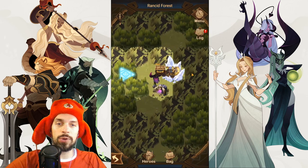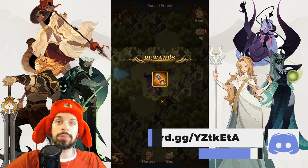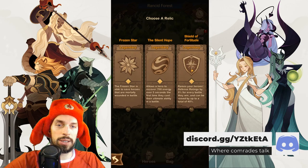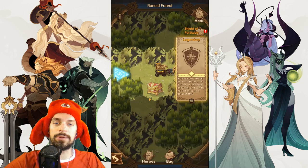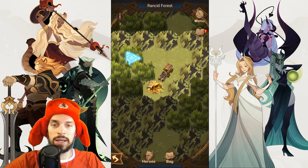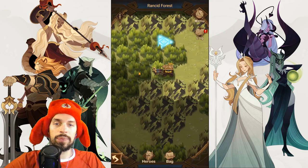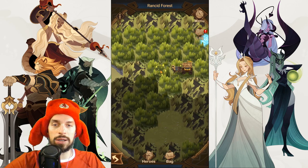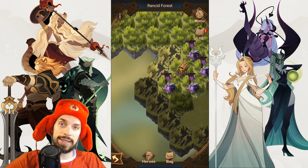Inside here we have the first rare chest and it contains three summon scrolls for the faction summon — not a problem for the Lightbearer team. Let's go with the defense relic. I think we have at least five fights in front of us. There is a small chest that contains some dust for you. Now you want to go all the way to the left and one step lower.